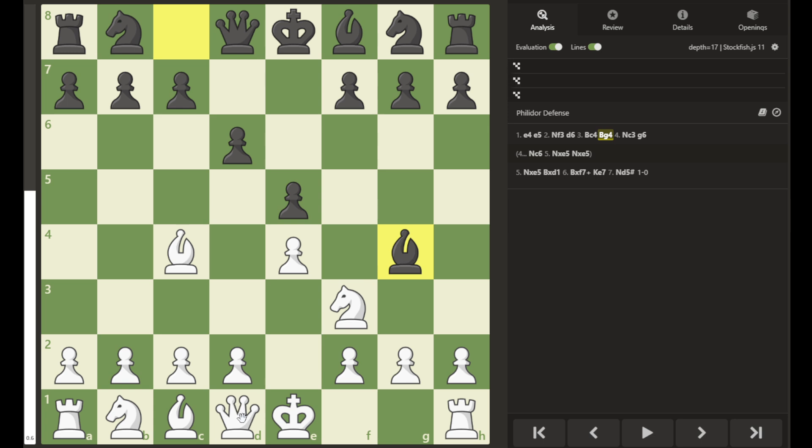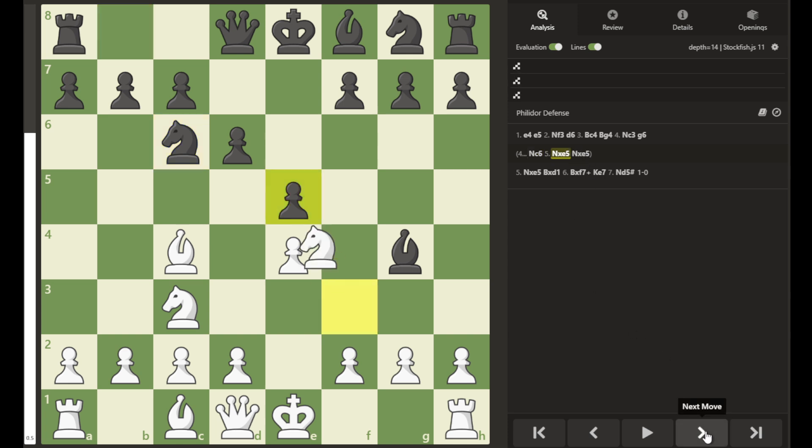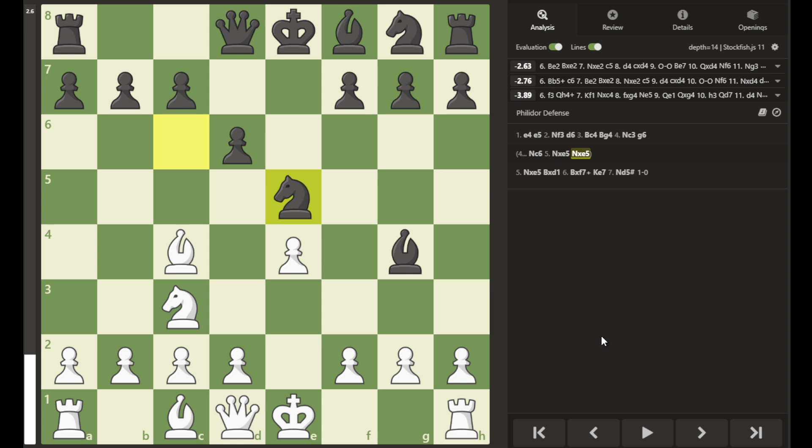This pin on the knight is supposed to prevent it from moving, but we see that didn't happen in the game. The controversy in the move order arises with black moving to g6, which leads to problems. If instead black would have played knight to c6, and then if we had the attempt at the Legault's Mate with knight takes e5, the attack would not work, as black could just capture and protect the bishop as well. So that is one possible way that black could stop this Legault's Mate attack — something he could have played instead of the g6 move, which wasted time and allowed the attack to happen.